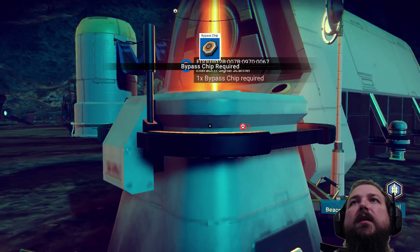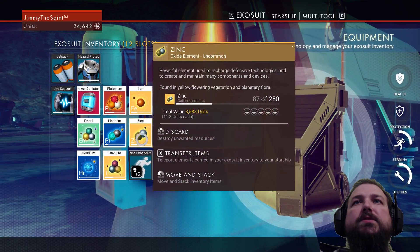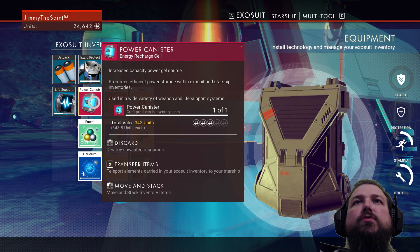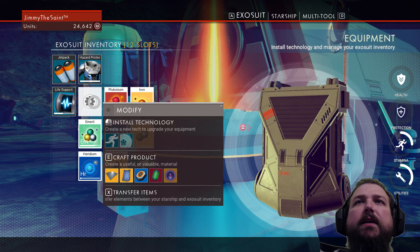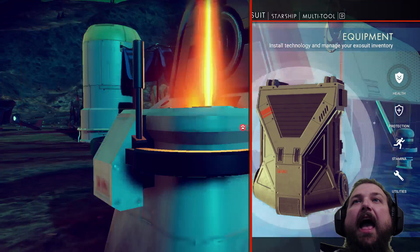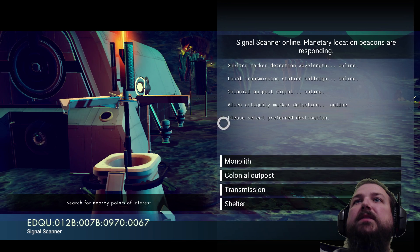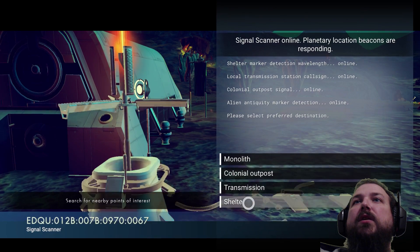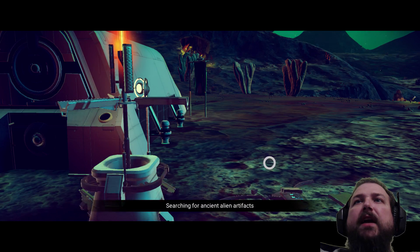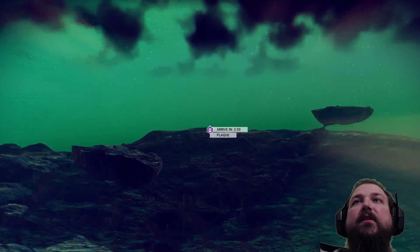What is this? I have a bypass chip — I can make one. What do I need to make it? Transfer that power canister and let's craft a bypass chip. Signal scanner online — planetary location beacons are responding. I can check for a monolith — searching for ancient alien artifacts. That's what a monolith is, I guess. Alien artifact detected! We're flying over there — it's not very far away. A plaque. We're definitely going to fly over there.